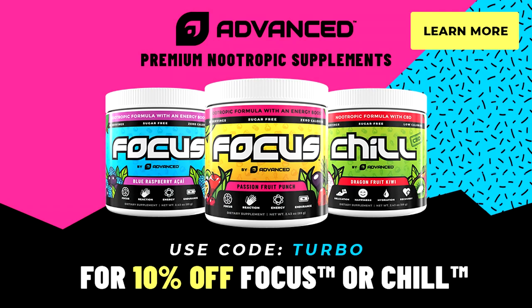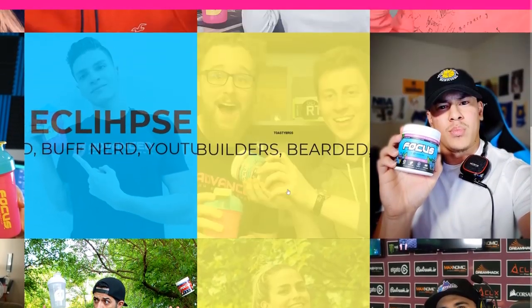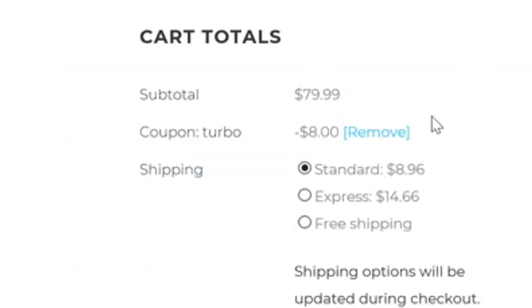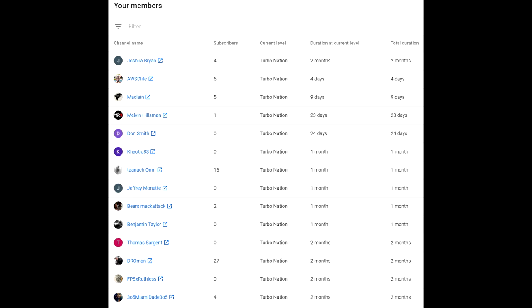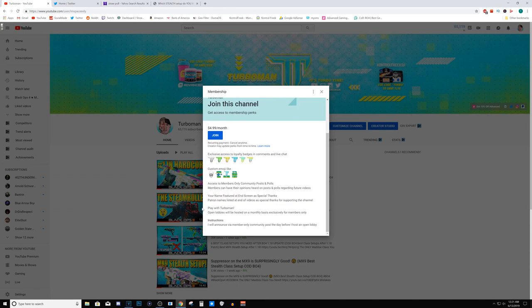If you're looking to enhance your gaming experience, check out Focus by Advanced — a supplement that tastes good, has no crash, and gives you faster reflexes and reaction time. It also works for studying or working out. Head to advanced.gg and use code 'turbo' to save 10%. Also, shoutout to the channel members — there's a link in the description if you're interested in joining for exclusive perks.